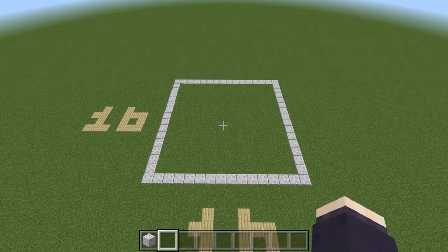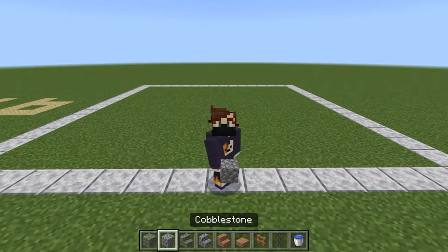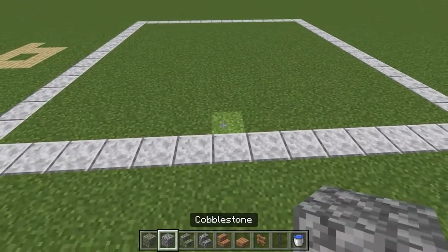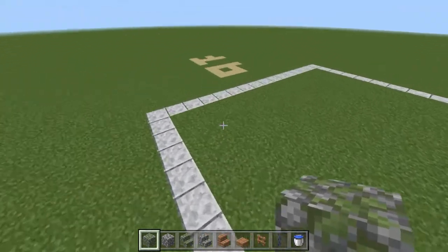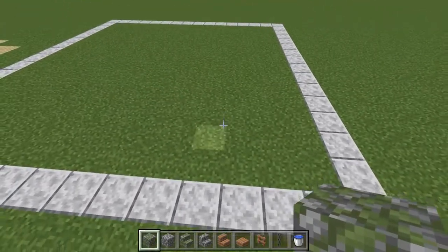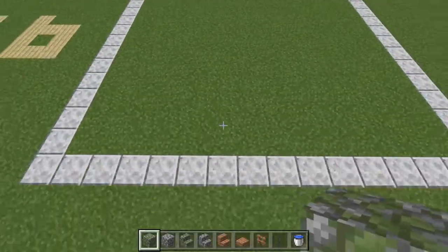To get started we'll take some mossy cobblestone, normal cobblestone, mossy cobblestone stairs, normal cobblestone stairs, jungle stairs, jungle slabs, jungle fences, a chain, and some water. Now let's go ahead and build the stream bank. Start in this corner — if you want to determine where your bridge is going to be, I'm starting with the longest side of the stream and the bridge will end up here.